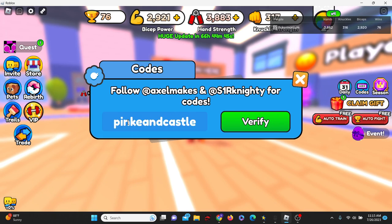Then we have code enchant, all lowercase — enchant — and this gives us three free rebirths. Then we have pinky and castle — spelled like that — I have redeemed this code already. Next one is going to go to secret — already redeemed. Code mutations, all lowercase — already redeemed. Then code gullible — already redeemed.